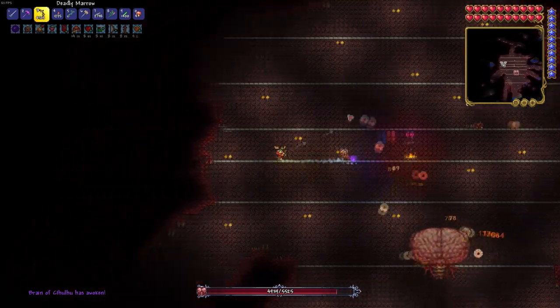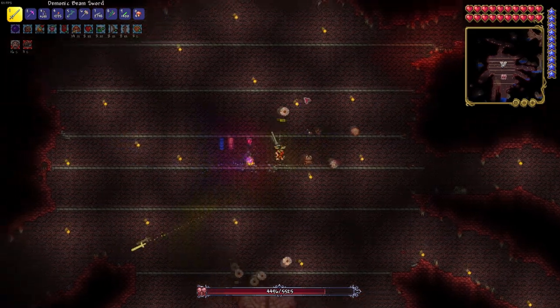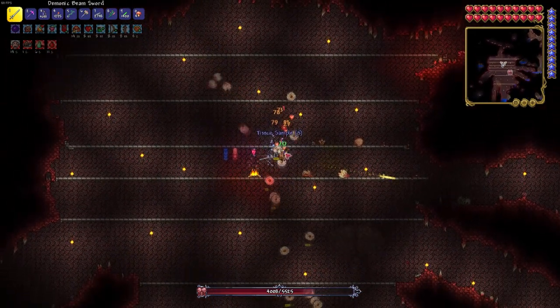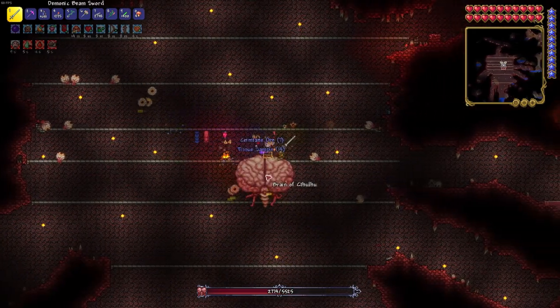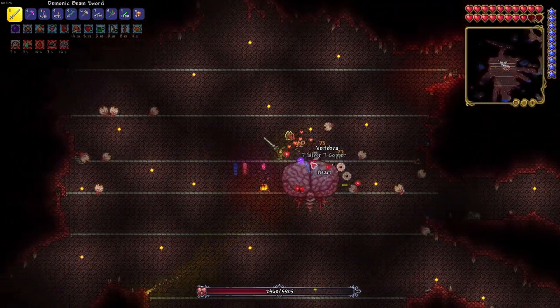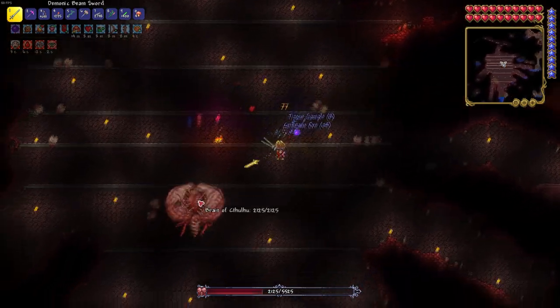Alright, so we can't shoot him right away — we're going to kill these first. Oh wow, this sword is shredding him. Holy. So as you kill those flying eyes, it does damage to him. Okay, that makes sense. Sweet.